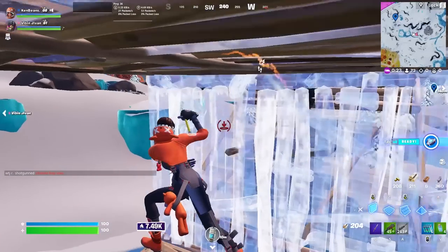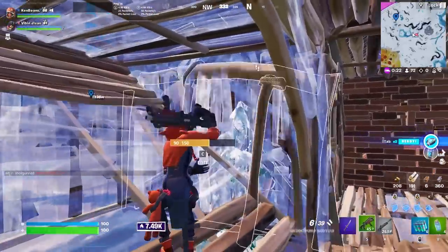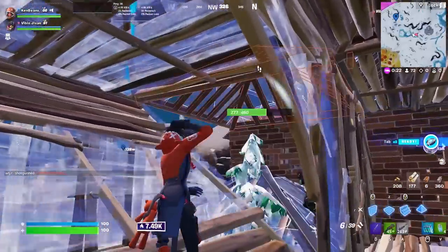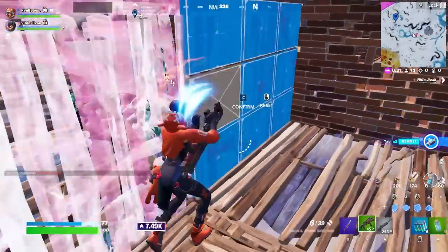That way he shoots the wall if he does, and then I try to full box him in here. I guess he just morphs out, but usually you're going to box the guy and then you and your duo run in and get the kill.